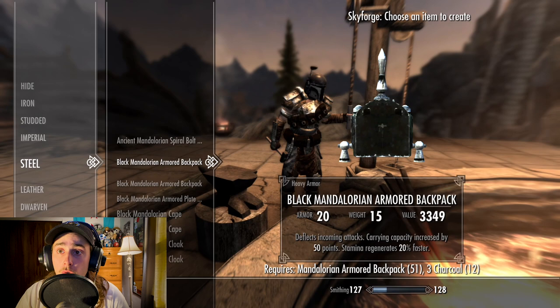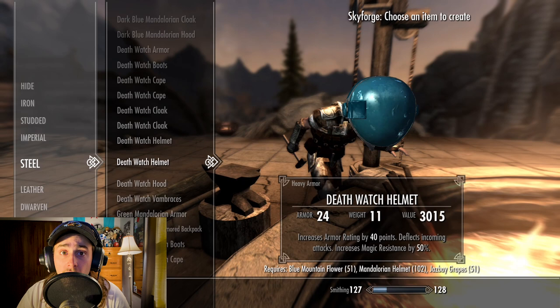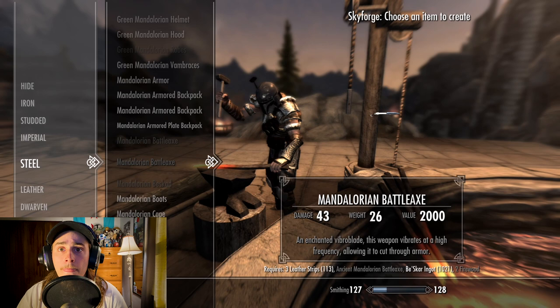In order to craft most of the armor sets, you're going to need the equivalent armor set in the Ancient Mandalorian variant. For example, if you want to craft yourself some classic, traditional Mandalorian armor, you're going to first need a set of Ancient Mandalorian armor.